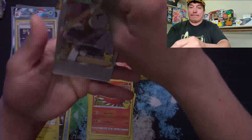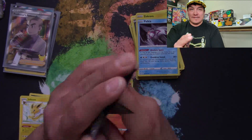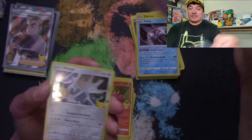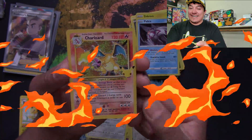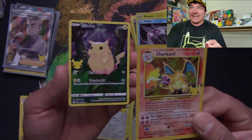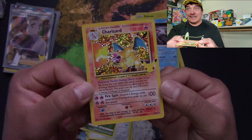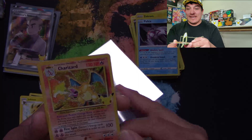Three packs left! Can we pull a card we need? Code card. Cosmo, Dialga — and a Charizard! Like I said, I'll take it! I'll take the Charizard and a Pikachu — can't have Celebrations without the Pikachu.